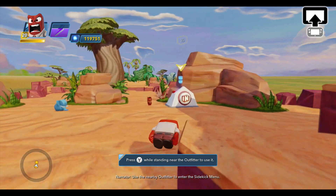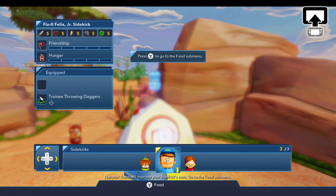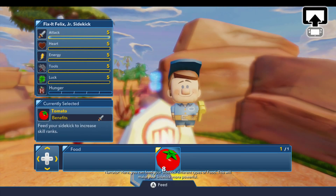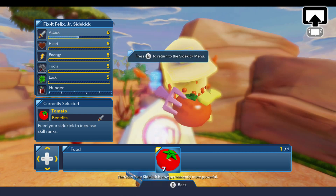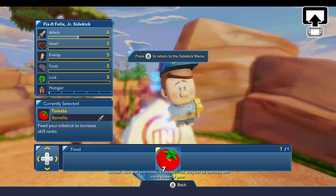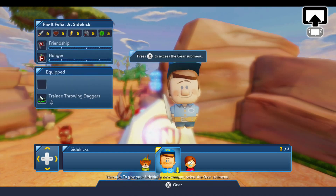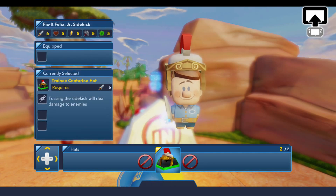Use the nearby outfitter to enter the sidekick menu. Let's hop into the menu here. Food will improve your sidekick's stats. Go to the food sub — tap the food button. Here you can feed your sidekick different types of food. Your sidekick is now permanently more powerful. Now that your sidekick has been fed, they can be outfitted with more powerful gear. Let's hop over to the gear and now we can equip him with this cool hat.